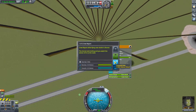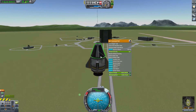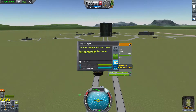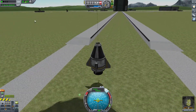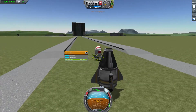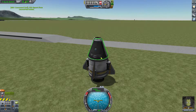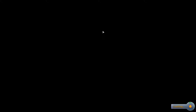That's a crew report, and then we'll do a review report. That's an EVA report. Let's board. Observe goo. Alright, let's do a review report and recover vessel. That should be enough to get us some basic stuff for making our first few rockets.